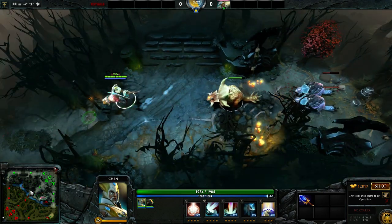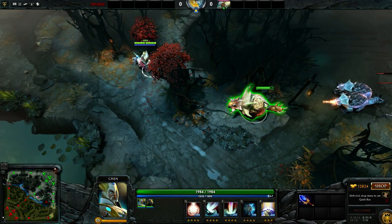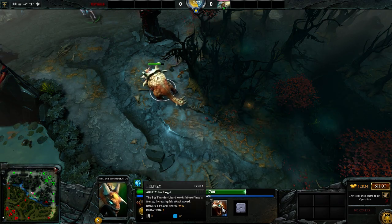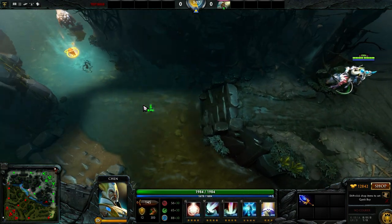They're coming with us. Now you can take your — Ancient Thunder! Let's look at his abilities. So, slam frenzy.